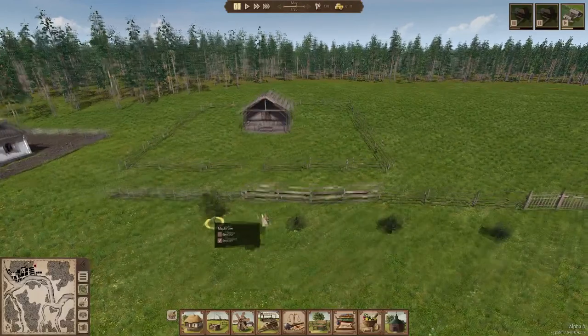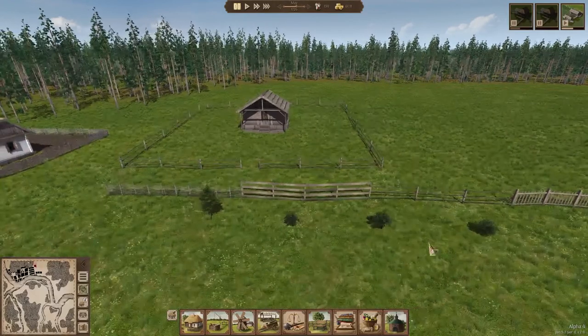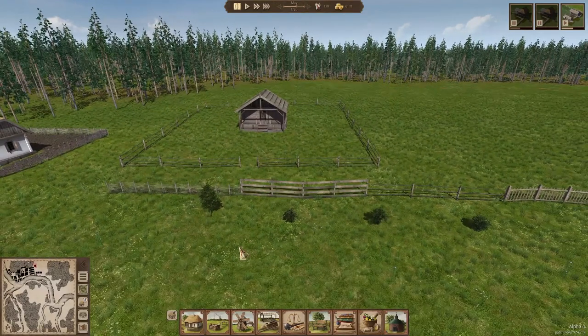First of all, we got four new trees: a maple tree, an apple tree, an apricot tree, and a cherry tree, which will come in handy later on when we get to using them in other factors.